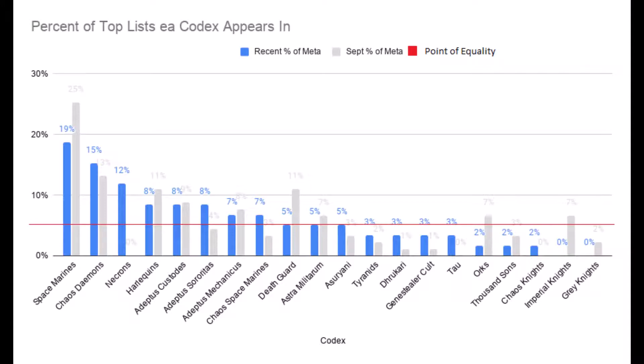The ones that are at zero right now are the Great Knights and Imperial Knights. They've been in my charts in the past since ninth edition dropped, but they've never been top tier. They've always kind of struggled to even get one or two lists in.